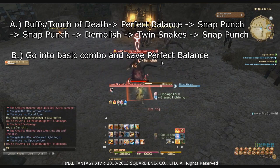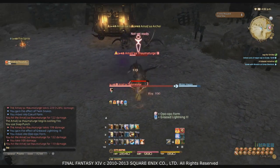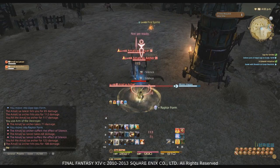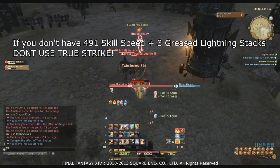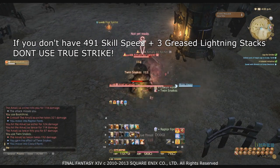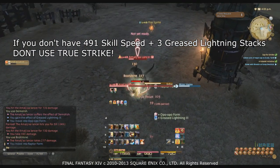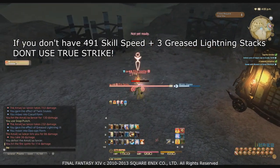Combo B is a very long string of abilities to maximize your DPS. Certain parts will not be possible without the right stats and three stacks of Greased Lightning. The most important thing: if you do not have 491 skill speed and three stacks of Greased Lightning, never use True Strike — use Twin Snakes instead. Without 491 skill speed and three stacks of Greased Lightning, using True Strike instead of Twin Snakes will cause your Twin Snakes buff to fall off, costing you a plus-10 damage buff on many abilities.